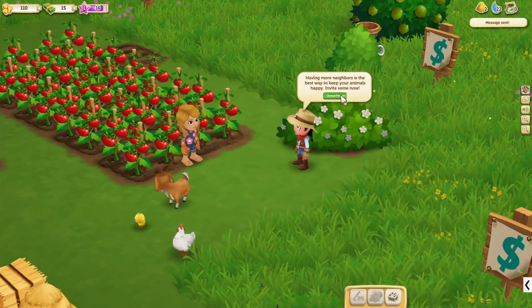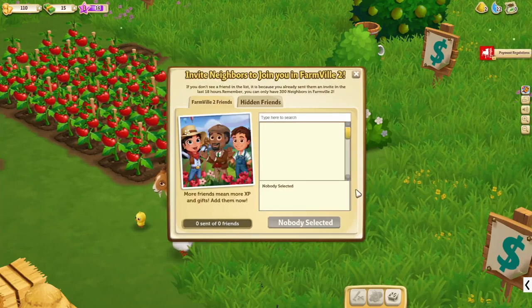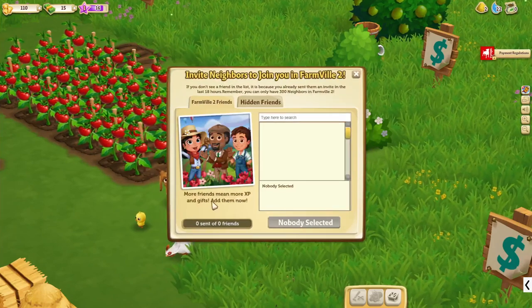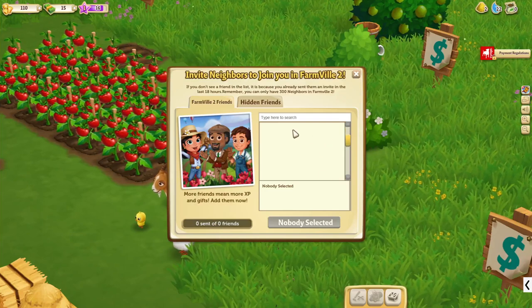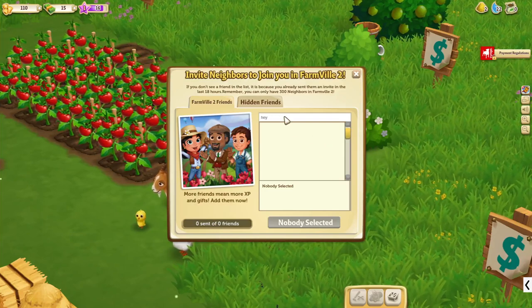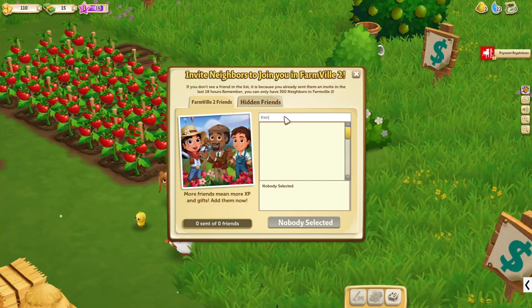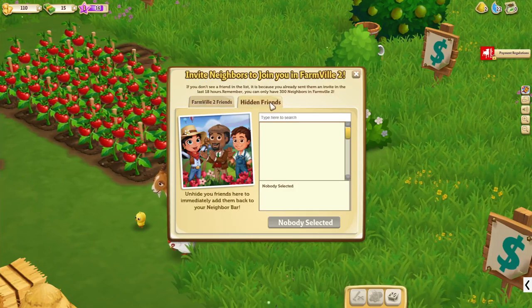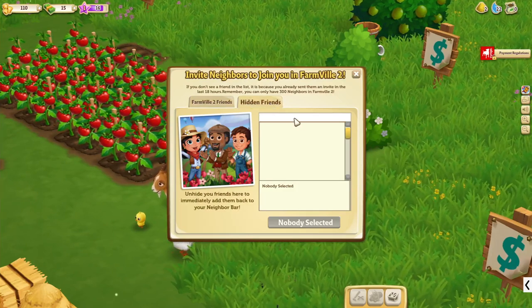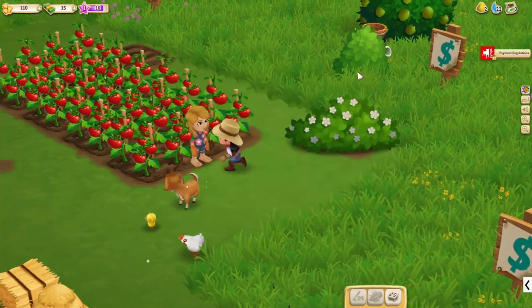Having more neighbors is the best way to keep your animals happy — invite some now. Nobody selected. How do I send... Friend? Anyone? I don't have any friends. Doesn't look like I have any friends. Oh well.